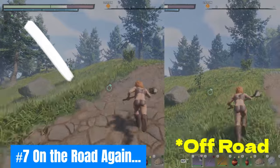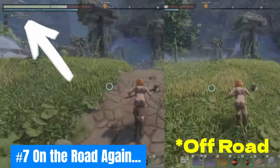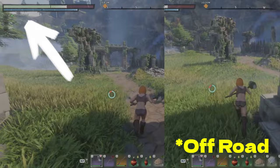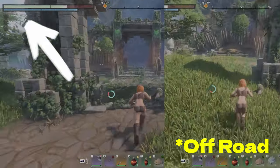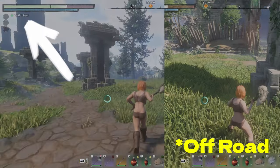Number seven: On the Road Again. More than just sage advice from Willie Nelson, traveling along roads will award the On the Road buff, reducing your stamina costs to keep sprinting to where you need to be.